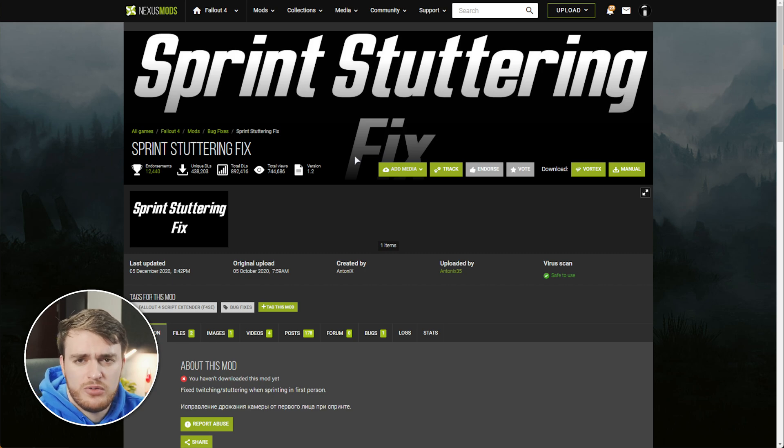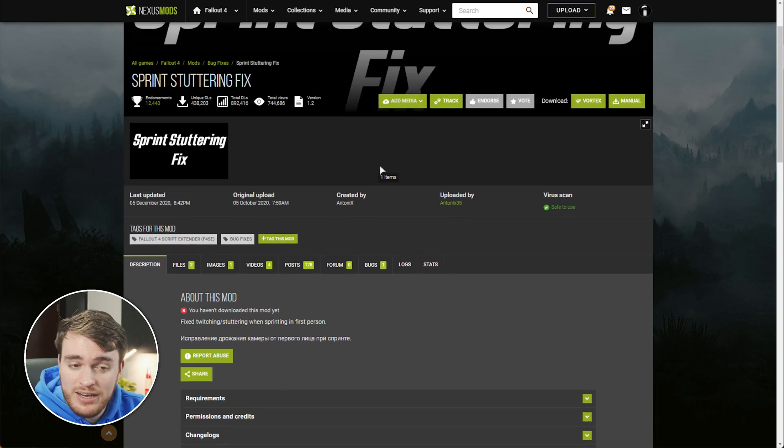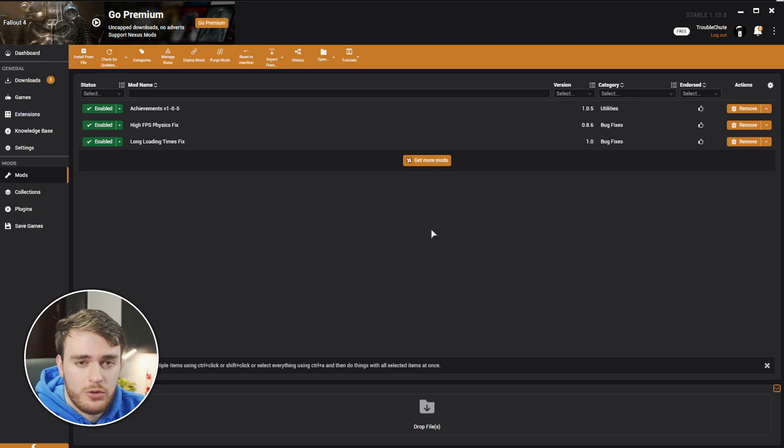Then, some people, but most likely not everyone, suffer from sprint stuttering. This simple mod, the Sprint Stuttering Fix, fixes exactly what you expect. This fixes the twitching and stuttering when sprinting in first person. Obviously, you can just scroll down, go to third person, and you don't necessarily need this mod, but as someone who likes to play first person, I'd definitely recommend installing this. There are no other requirements, just install it and it pops up.